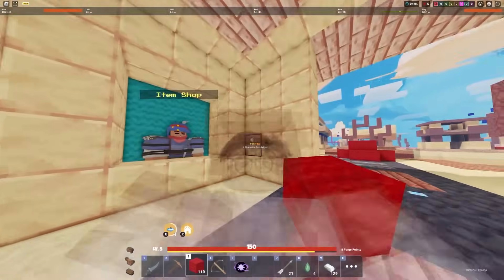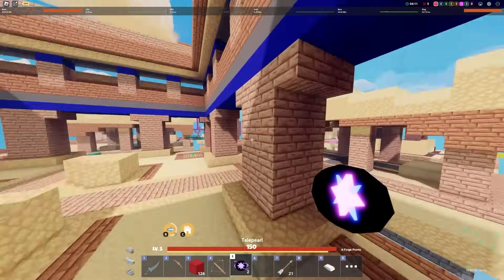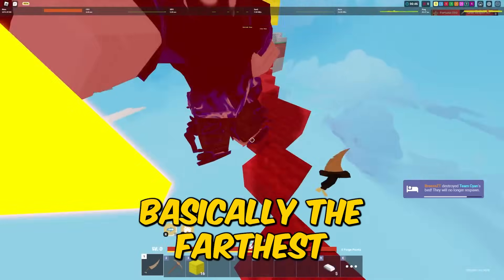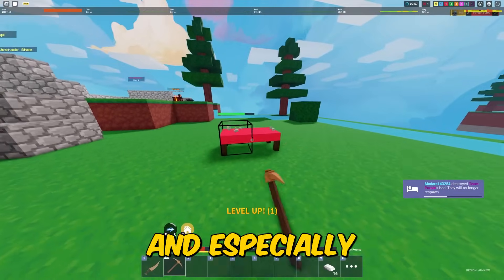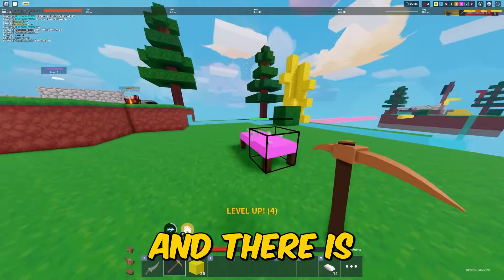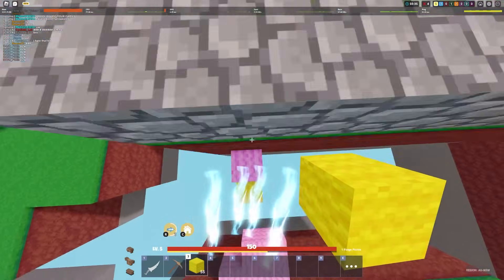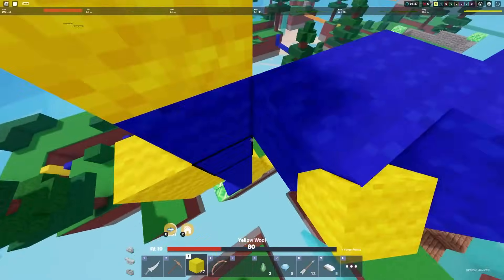I'm not sure how long this trick will last because I think the Bedwars developers are going to patch it. For number eleven, we have a seven-block extension jump. The farthest you can normally jump in Roblox Bedwars is around four or five blocks, but using your blocks you can actually perform a seven-block jump by placing enough blocks in front of you. I've done this many times and it has saved me in so many situations, sometimes allowing me to completely clutch the game.